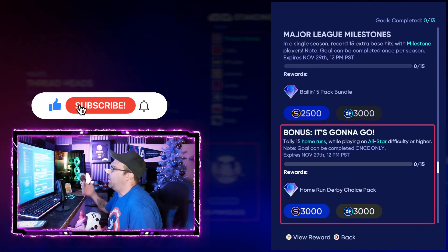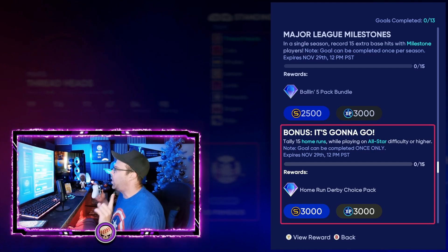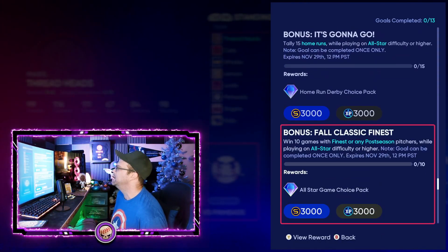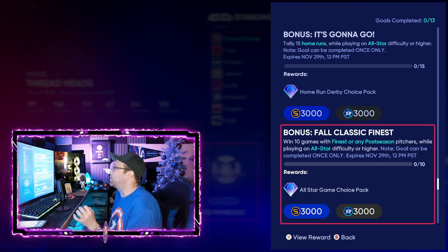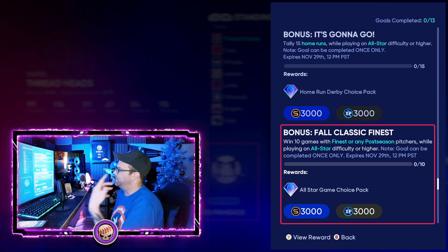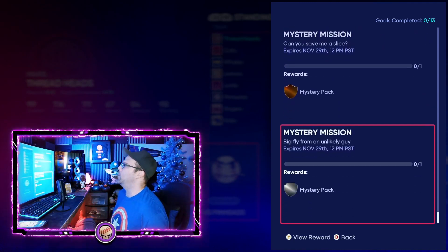This one: tally 15 home runs while playing on All-Star difficulty or higher — you can only do this once, so make sure of that. But you get a home run derby choice pack for doing it if you're needing those cards. Then this one: win 10 games with finest or any postseason pitchers while playing on All-Star difficulty or higher. You also can only do this one once — but you get an all-star game choice pack for it. Bust those out one time on All-Star if you want those packs.